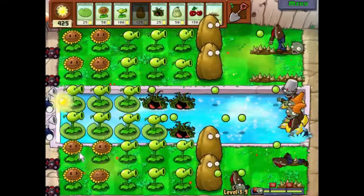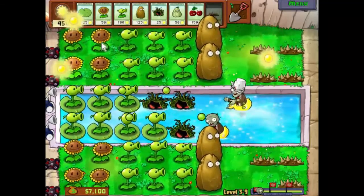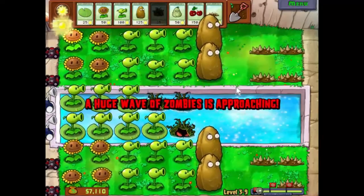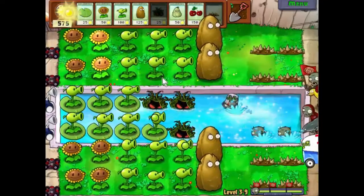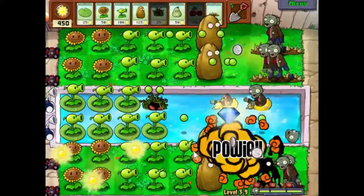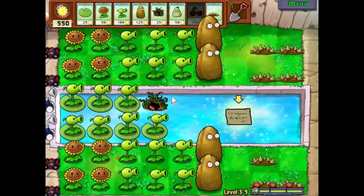Okay, here comes our final wave. We've got a bit of resources in reserve, and let's face it, it's not going to be that extreme — we're still in the tutorial levels, really. Let's replace the Tallnut. We've got enough resources, let's put one of those there. And we have another postcard, which means another special level.